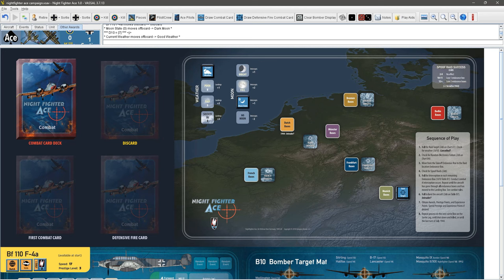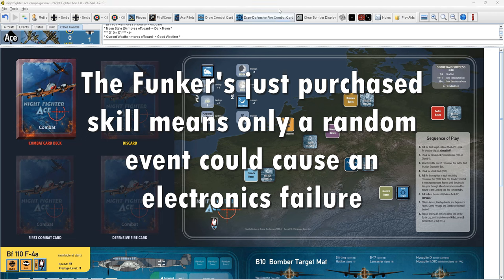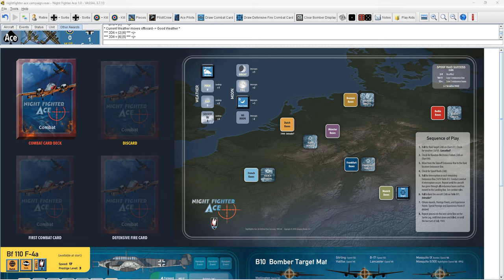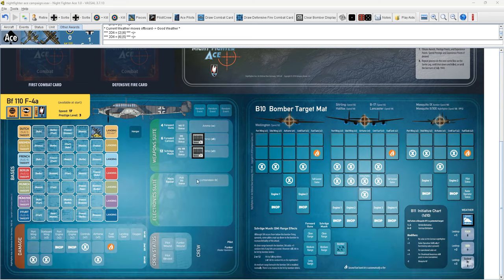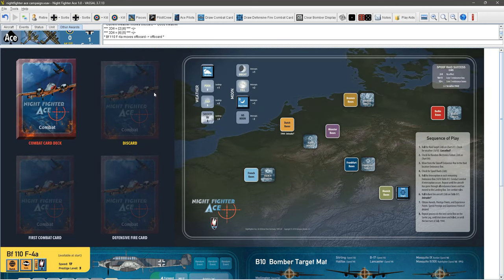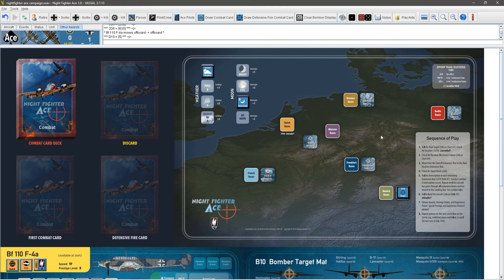We roll for random electronics failure — 2d6, it's an 8, which is no effect. For the spoof raid check, we get an 11, so that is a spoof raid and we lose 1 endurance box — the same as last time. We roll for interception and got a 5, which is no interception. So that again was a short mission; we go to landing.